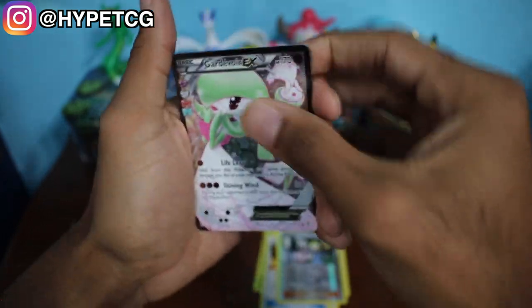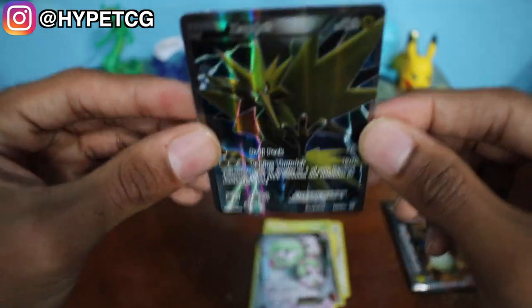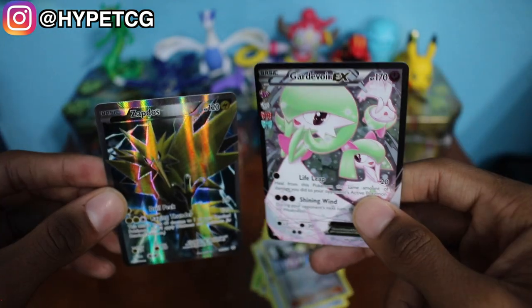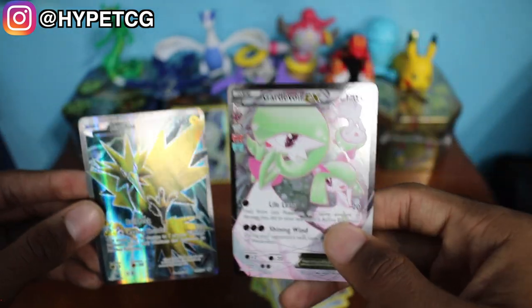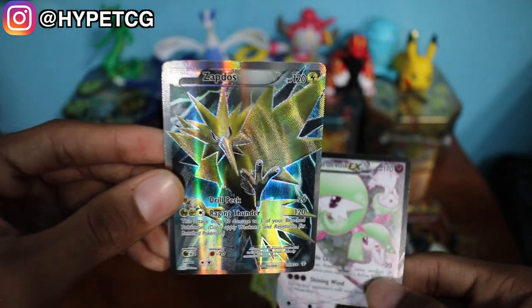And last but not least we have a Full Art Zapdos! That's what I love about these Generations booster packs — you can double hit in these packs. So in this one we got the Gardevoir EX from the Radiant Collection and we also have the Full Art Zapdos right here.